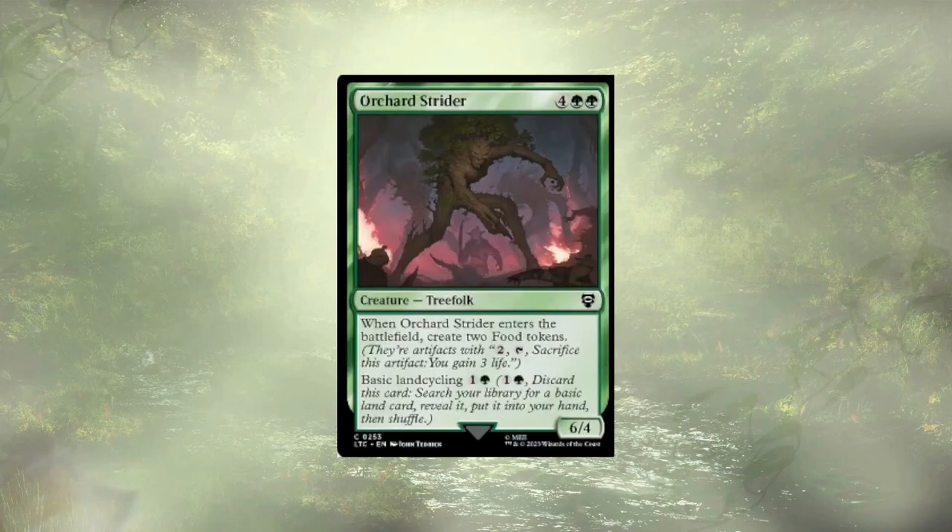Orchard Strider — seems like our treefolk just can't catch a break. Again, he land cycles and creates not one but two foods on ETB, but there are just more efficient ways to get food here.